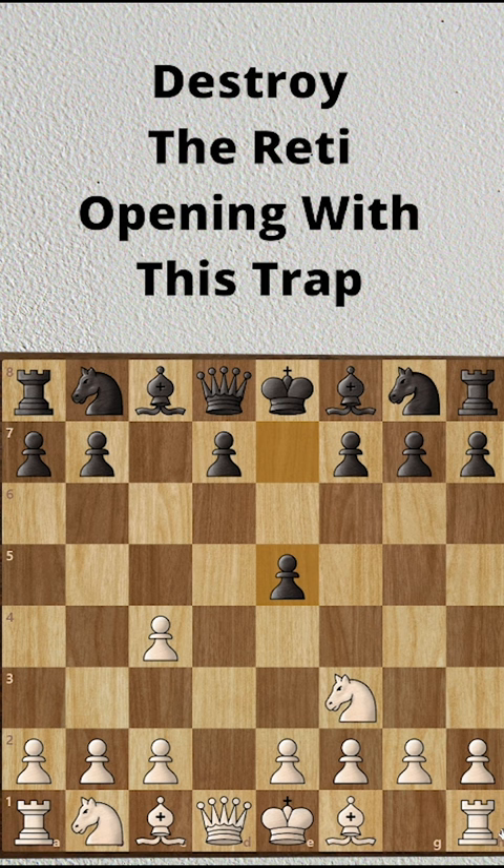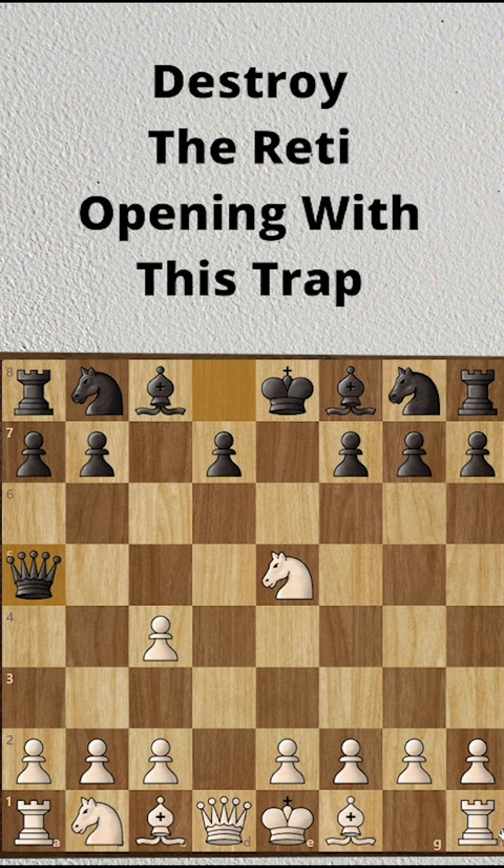Here, if knight takes the pawn, then it's a mistake. Queen a5 check forks the king and the knight. After bishop d2, black wins a knight, and black already has a winning advantage in just five moves.